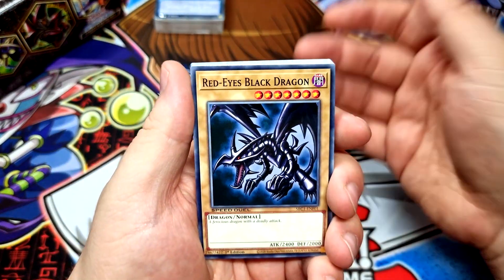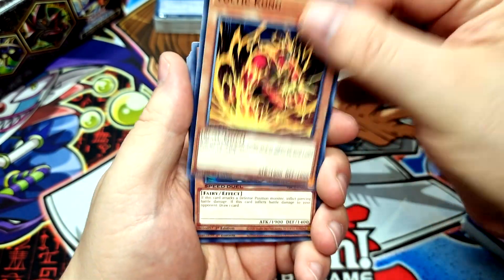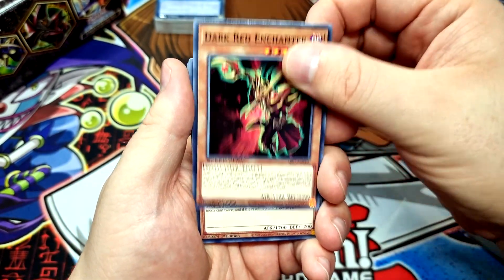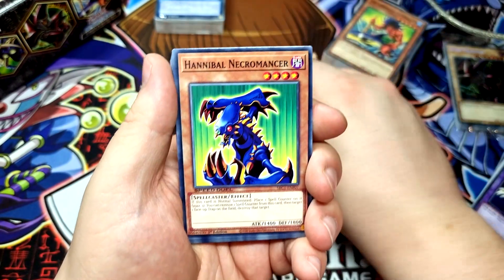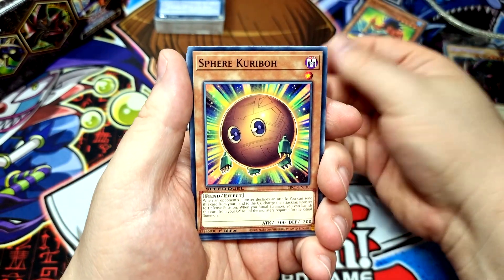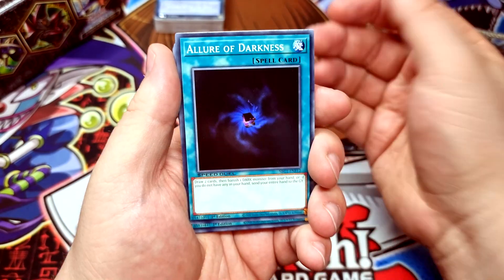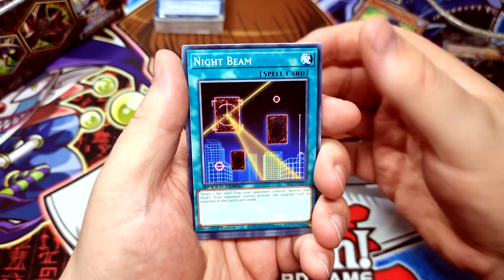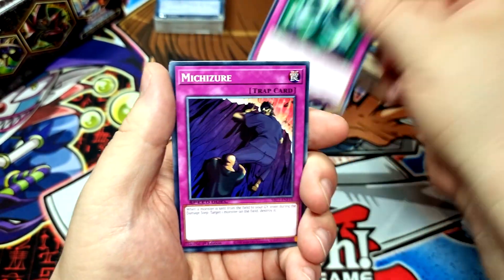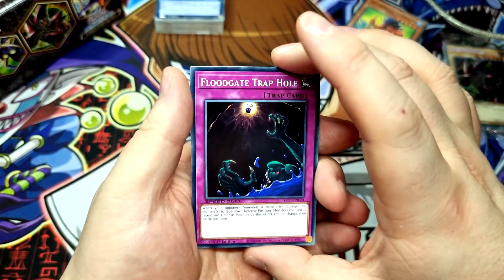Next up is the Rare Hunter's deck. We've got Red-Eyes Black Dragon, Gear Golem the Moving Fortress, Valkyrion the Magna Warrior, Ni'parshath, Dark Red Enchanter, Twin Barrel Dragon, Hannibal Necromancer, Magician of Faith, Mask of Darkness, Sphere Kuriboh, Ledger of Legerdemain, Allure of Darkness, Twister, Night Beam, Nobleman of Crossout, Pineapple Blast, Metal Morph, Mishizu, the Forceful Checkpoint, and Floodgate Trap Hole.